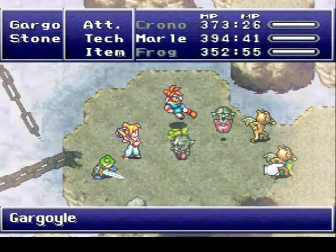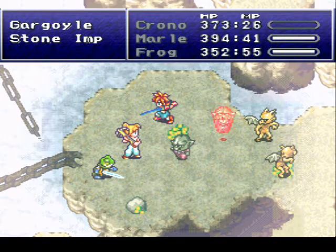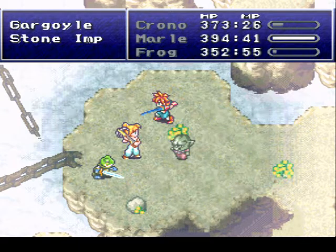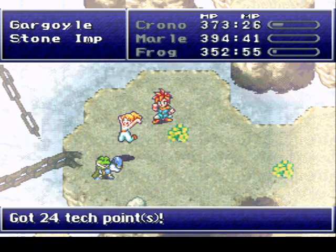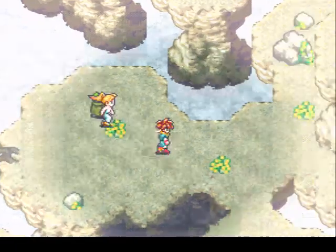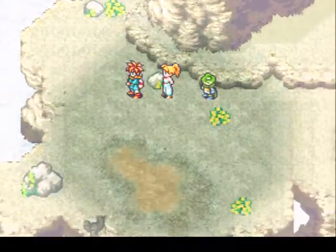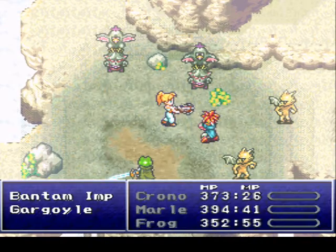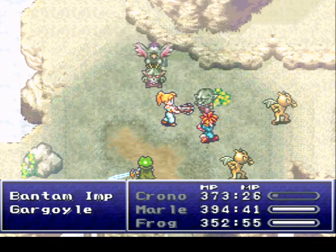One note about triple techs - we picked up an item called a Black Rock a little while ago. The Black Rock enables - you can equip it on Luca, Marl, or the last character we don't have yet - and it'll give them a triple tech that they can all use together. The drawback of said triple tech is you need to have that accessory on one character. There's also the Blue Rock, the White Rock, and the Hard Rock - there's all sorts of rocks out there.